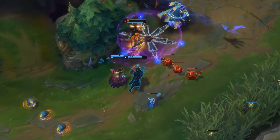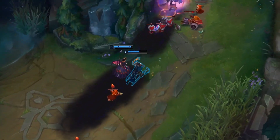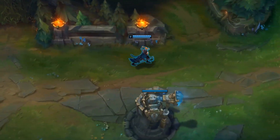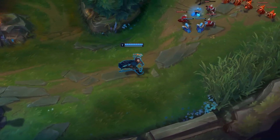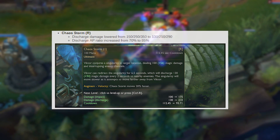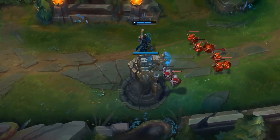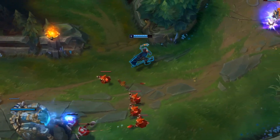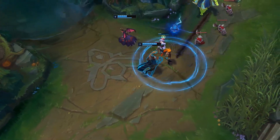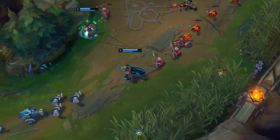Starting things off with his Q ability being the biggest offender of them all, the discharge damage has been lowered by 20 as you rank it up to rank 5, being the same at rank 1, and the discharge AP ratio has been increased by 5%. Following that, his ultimate Chaos Storm has the discharge damage lowered by 20 at rank 1 and a total of 60 by rank 3, but the discharge AP ratio has been increased by 15%. Most Viktors now go for a tanky build with Iceborn Gauntlet and whatnot, and they're just doing so much damage regardless of building a lot of AP — this will make it so they actually have to build more AP to do the same damage.